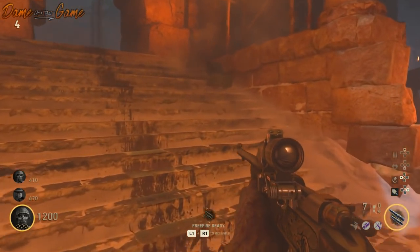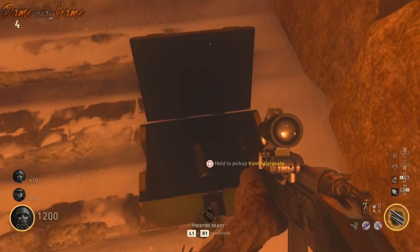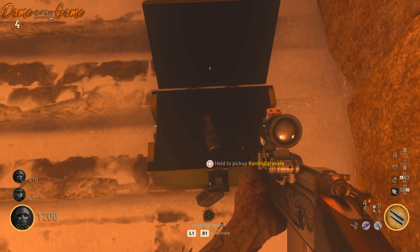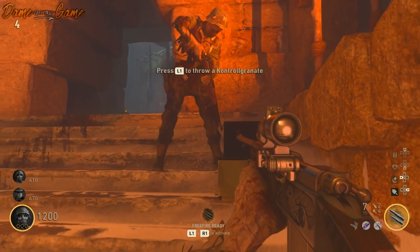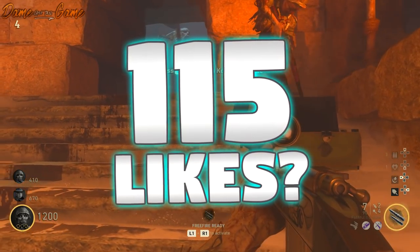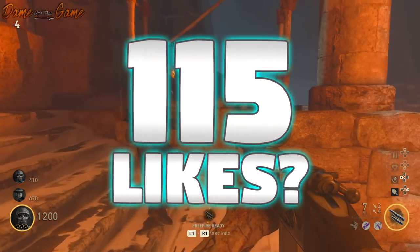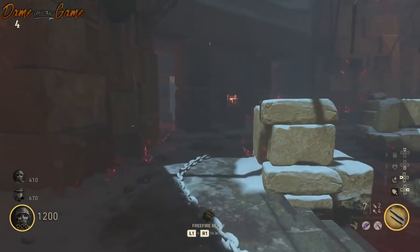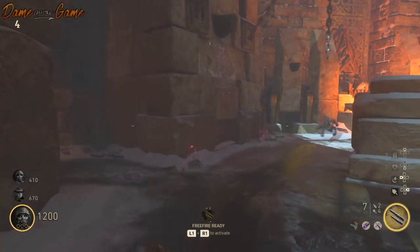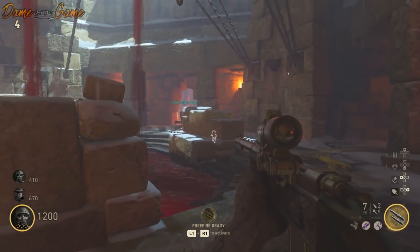What is going on guys, it's your boy Dame and welcome back to a brand new video. Today's video is very special — one of the many unsolved easter eggs in World War 2 Zombies has finally been solved. This particular easter egg was solved in the Altar of Blood, which is the third survival map for the Tortured Path, and it also includes the Jack-in-the-Boxes.